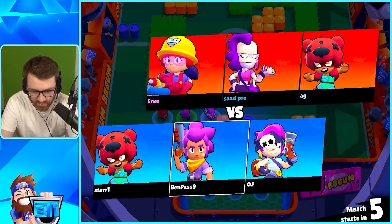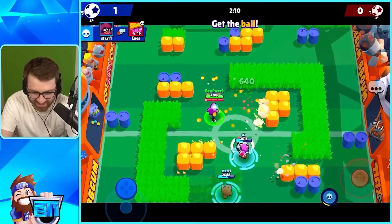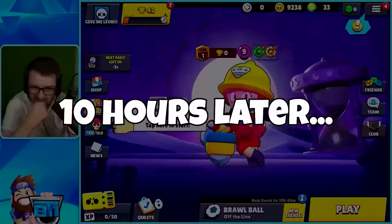We started grinding — playing with OJ, scoring, calling out nice plays. Then about 10 grueling hours later of pushing just to get trophies, all 50 accounts finally had 400 trophies. Now we're ready to open those 5,000 star drops.